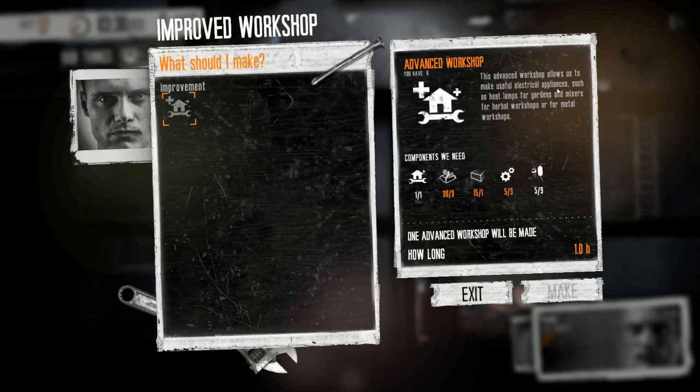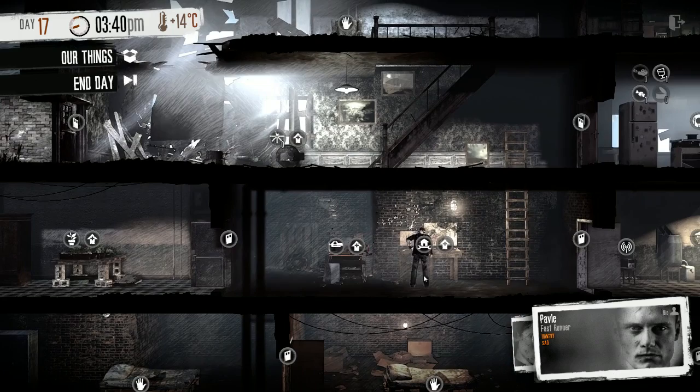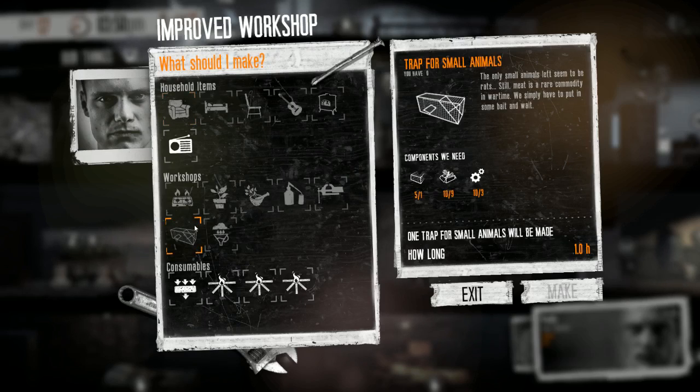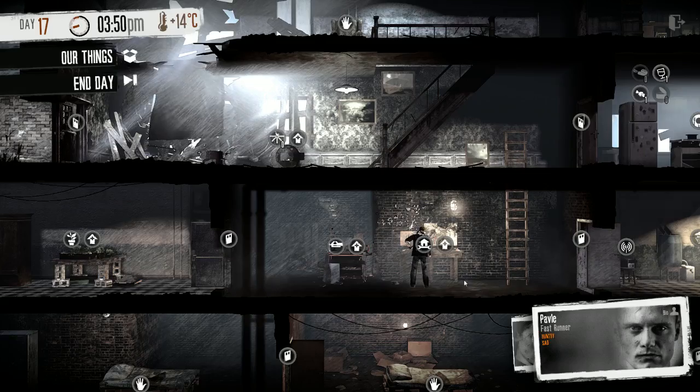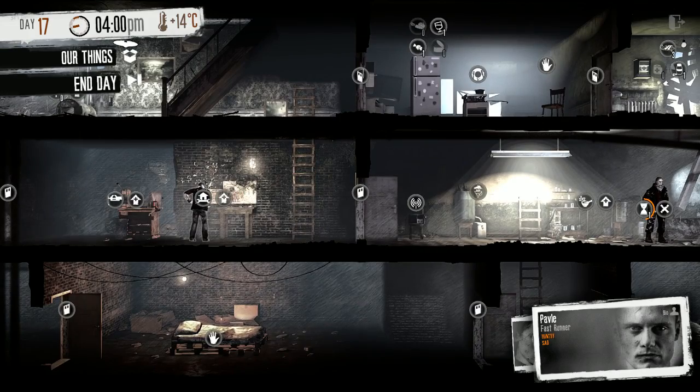We need a heat lamp for the garden, so I guess we should upgrade this ASAP. We also need mixers for the herbal or metal workshop. The first thing I'm gonna try to get is the small animal traps, then try to upgrade this. To get that we need parts — parts are hard to come by for some reason. Let's end the day and look for where we can get parts.